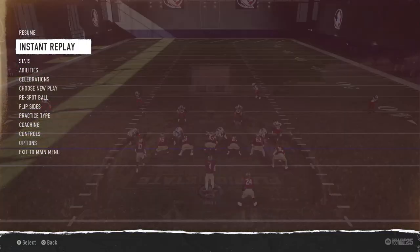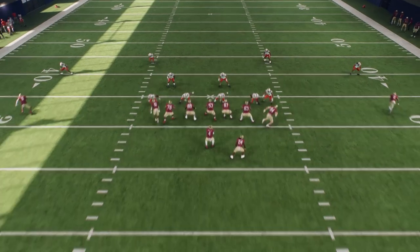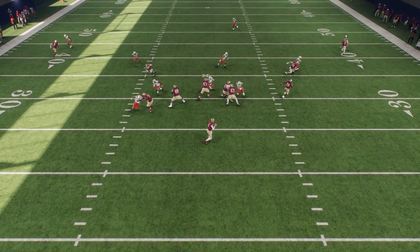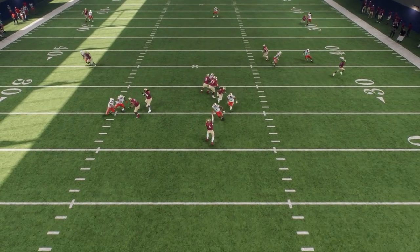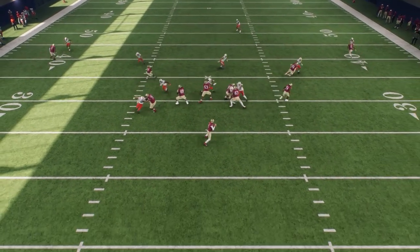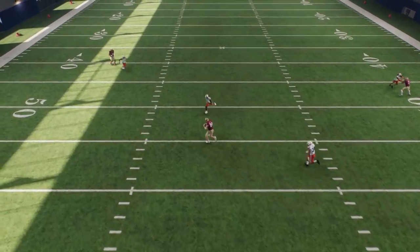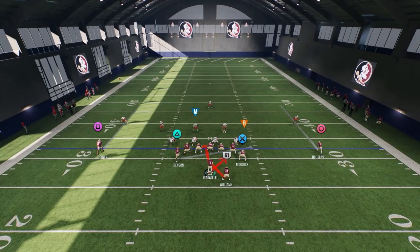I'm going to make sure I get away from the pressure. I'm expecting that linebacker blitz to do this whip route, but he didn't, so I had to buy myself more time in the pocket. I have two underneath routes - I'm either going to get that whip on that side or the delayed whip on this side. Now I can see somebody motioning down into the box, which lets me know he's either blitzing or going into some type of zone.